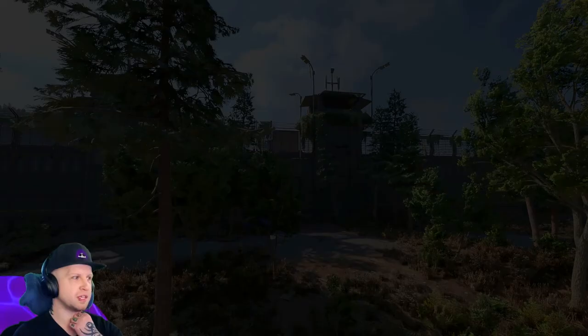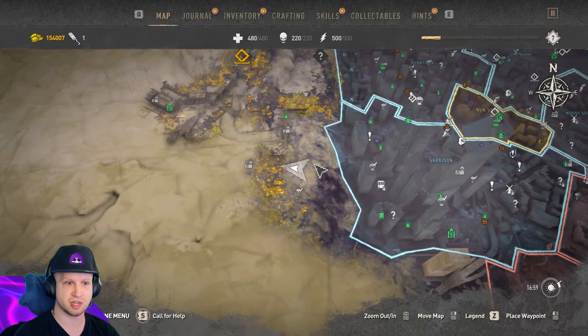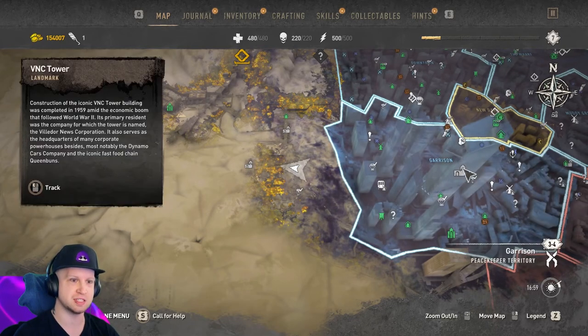The third duck is going to be at the Mount Lucid Observatory, which is just over here. The main story did take you to this area at some point — there's the VNC tower just for reference.